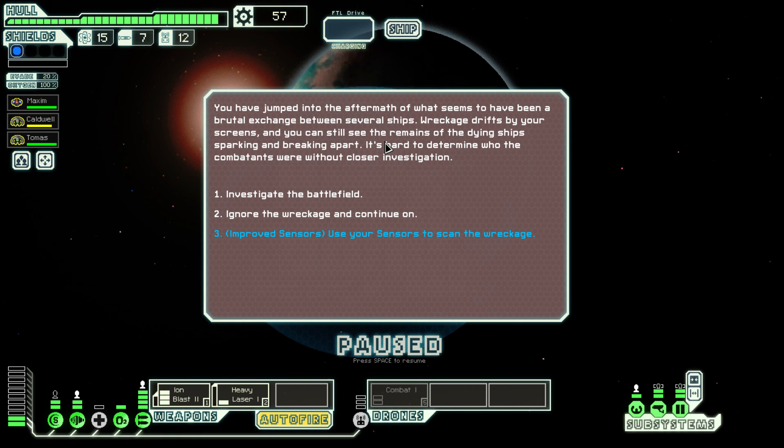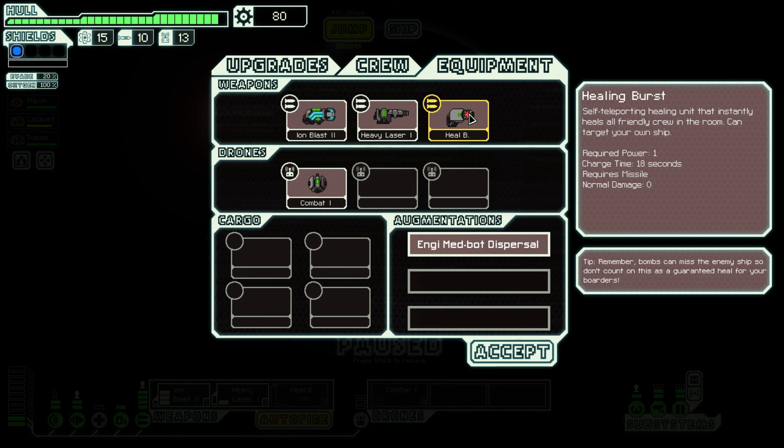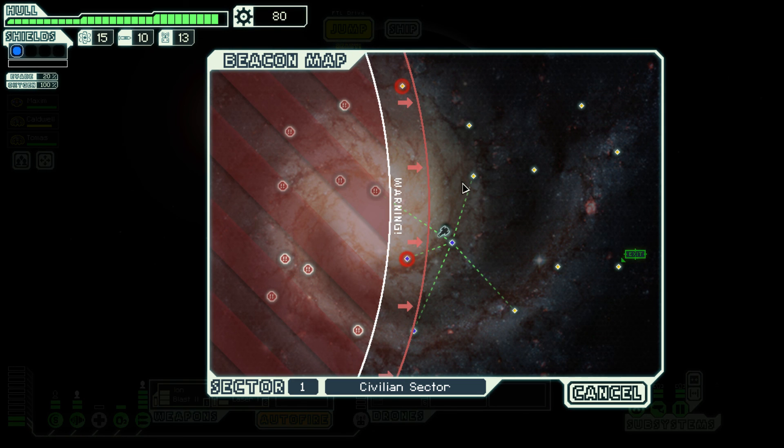We've jumped into the aftermath of a brutal exchange between several ships — wreckage drifts by, the remains of dying ships sparking and breaking apart. Using our improved sensors to investigate — snap, crackle, pop! We found a healing burst: a self-teleporting healing unit that can instantly heal all friendly crew in a room. But 18 seconds charge time is really bad — that's a genuinely atrocious weapon.